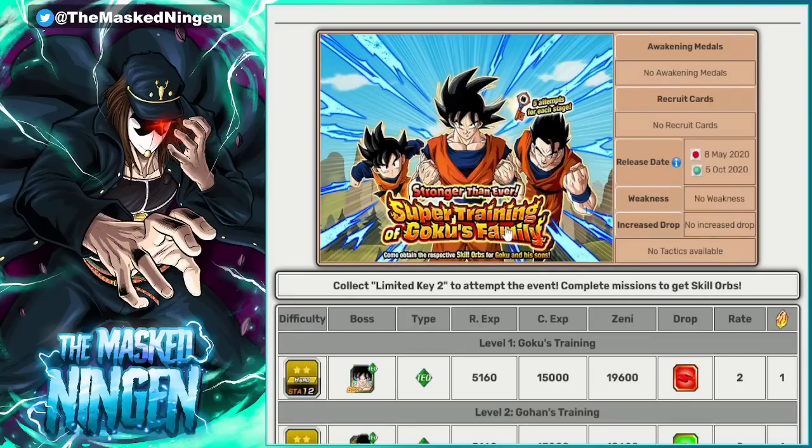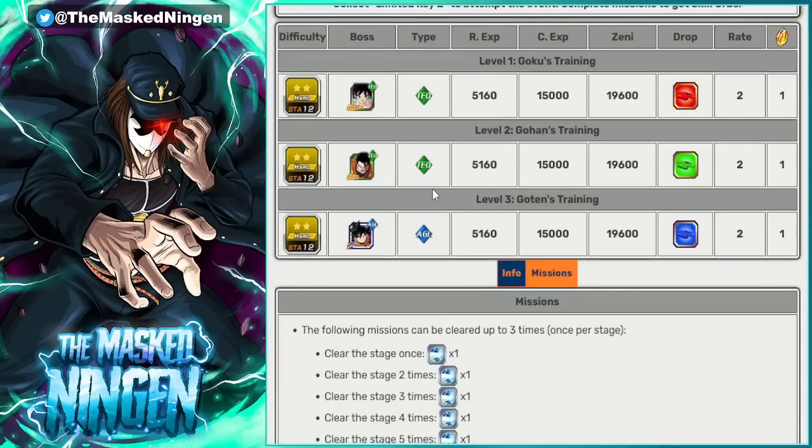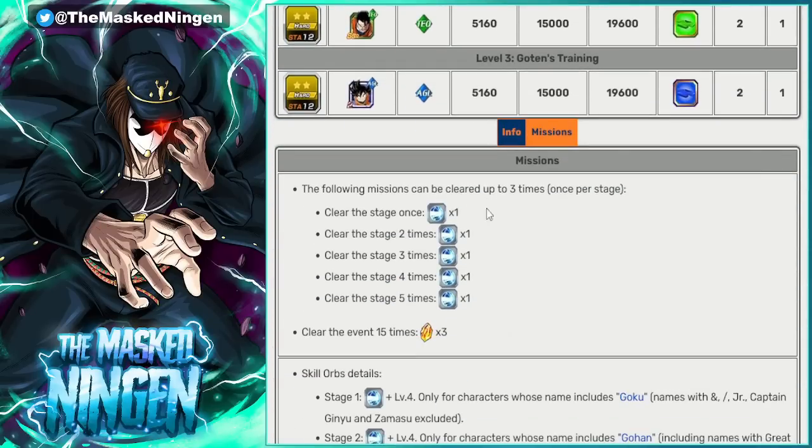The more interesting event for me is the Stronger Than Ever super training of Goku's family. When this came around before, you had to get keys given out during the course of the celebration, and then you accessed the event through Portal of Memory — kind of like how the Kai link level stage works now. You go in, pick it from there using these keys, and fight Goku, Gohan, or Goten. The missions for clearing the stage gave us skill orbs that could only be equipped to a Goku, a Gohan, or a Goten. Unfortunately, these ones were level 4 super attack up.